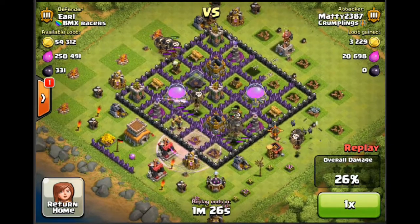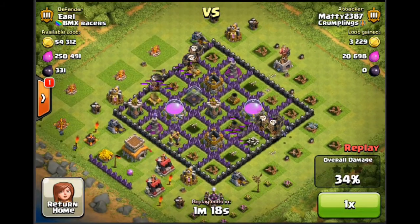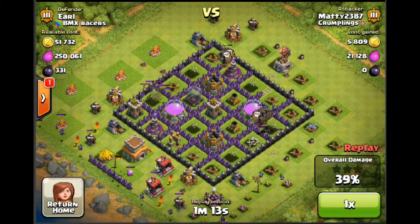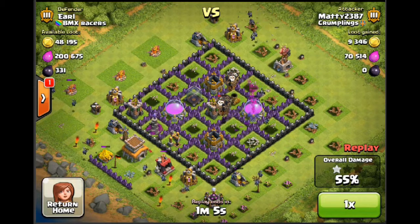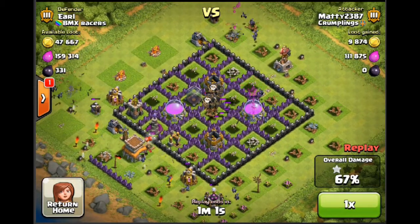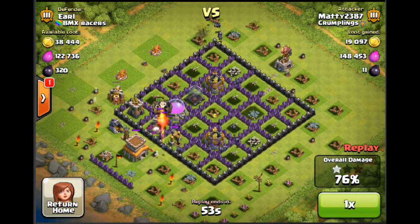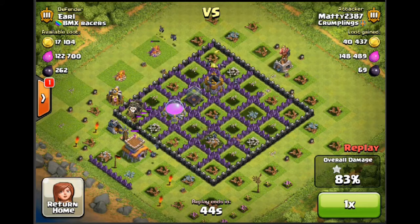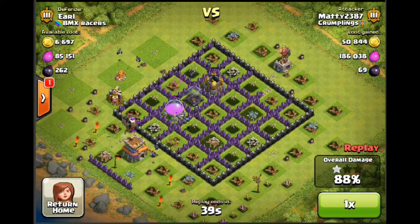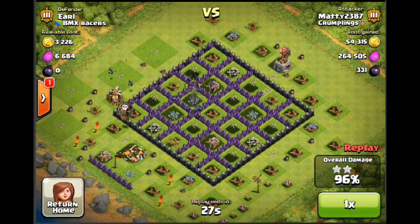Another bunch of balloons go in, teslas pop up, but that air defense is down. On the left-hand side I dropped the balloons straight on the air defense too — just making sure I'm dropping balloons in to take down the air defenses as quickly as possible. This one had over 270,000 elixir, making it an ideal candidate with 33 trophies. It was just a nice easy raid. I've got a big group of balloons still live and taking down the arch towers — we're at 80 percent. The balloons are about to destroy the last tesla and that puts the nail in the coffin.